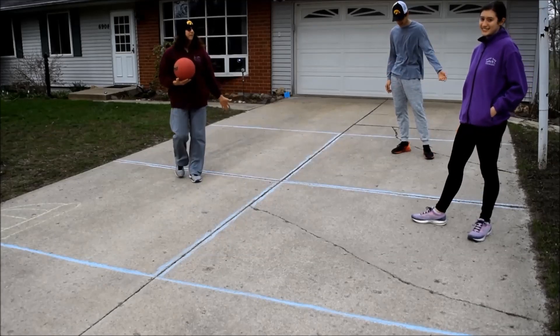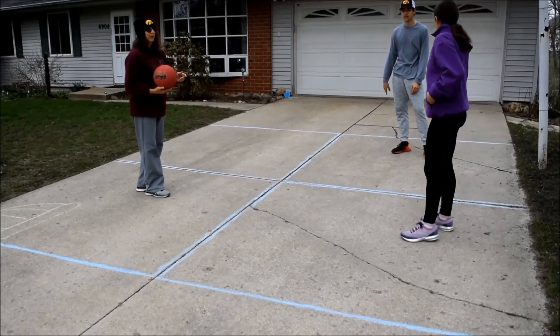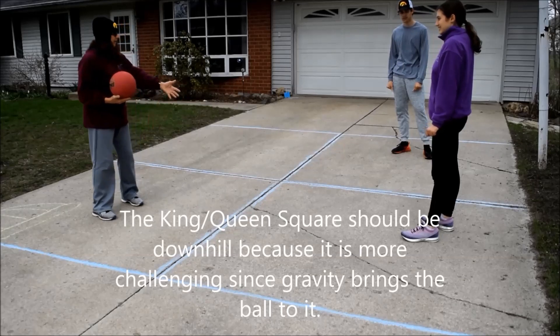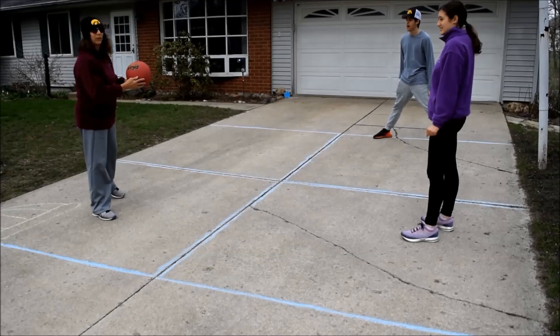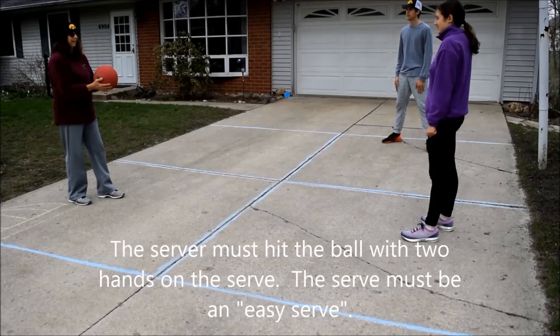Since we only have three people, we're going to play three square — that is the baby square. The king square is always downhill because gravity brings the ball down. When you serve, you have to serve with two hands; after that you can hit it with one or two hands.